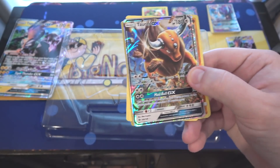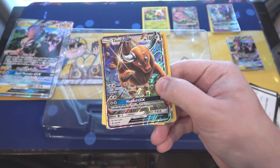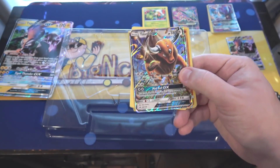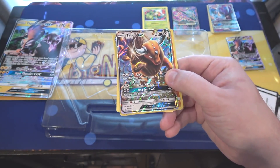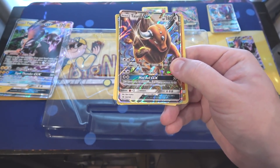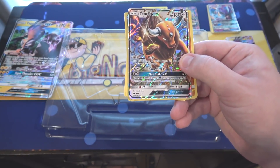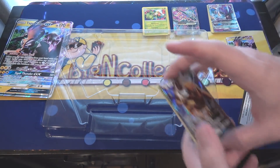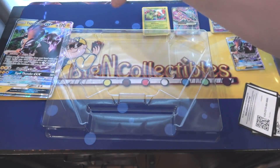You guys know Tauros is one of my favorite Pokemon. I still wish he had like a mega evolution or something — he's just such a simple Pokemon. He's always been one of my favorites from the originals. He never had a baby form or any evolution in his whole line, so it'd be cool if he had a mega evolution or even his own Alolan version at some point. I think that'd be awesome.